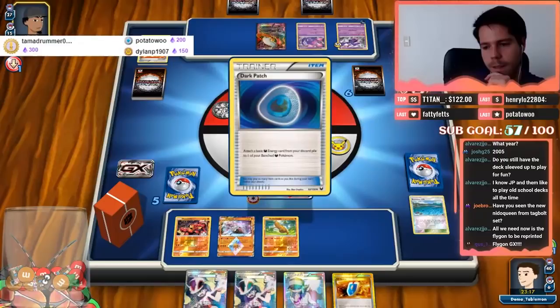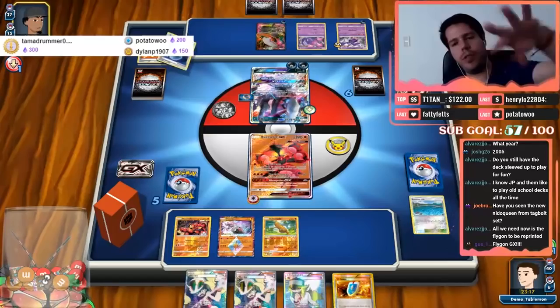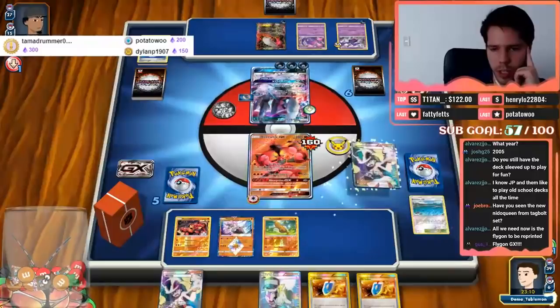We only see a Darkrai for 160 damage. We're hitting for 80, so all I need to do is get another Puzzled GX and grab the Muscle Band — that will be enough to get me two Prizes against this opponent.